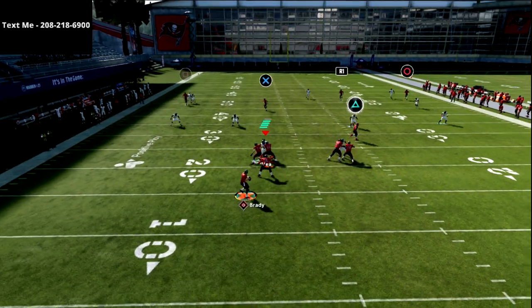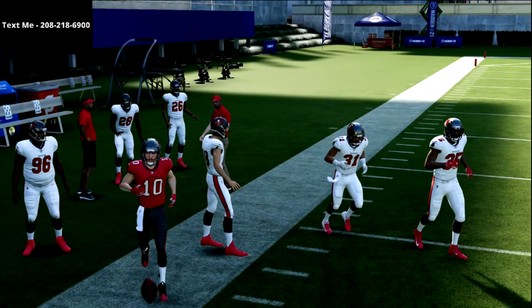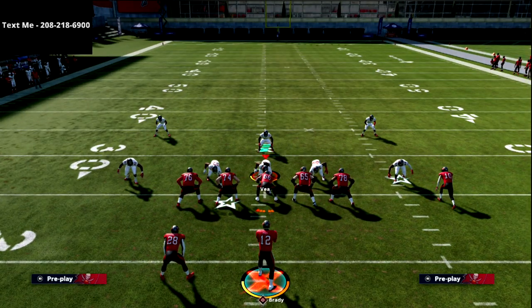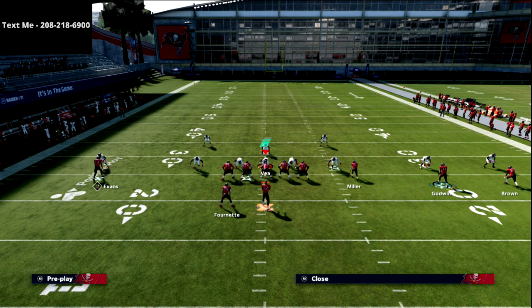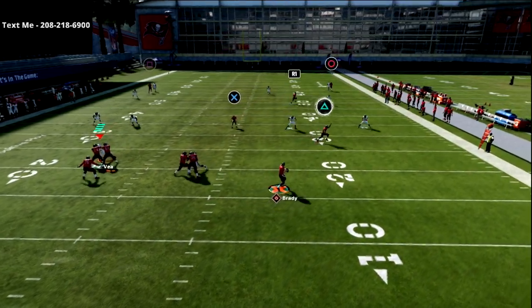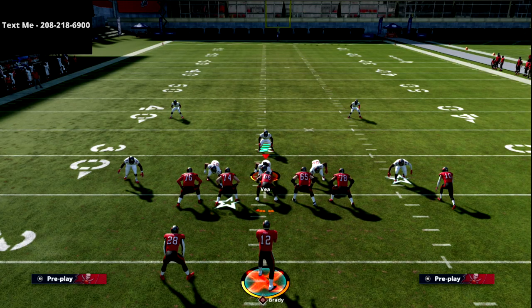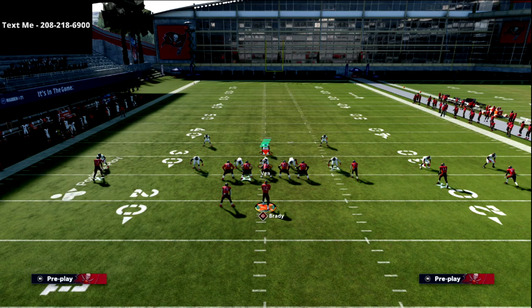You're going to see the X receiver get open on the sideline. The cool part about this formation is that it's not a tight end over there — it is a slot receiver. If I ever wanted to, I could put X on a hitch, R1 on a crosser, just motion him this direction, snap the ball while he's in motion, and that X receiver holds the cloud while that motion cross gets over the top. That's a hot route master concept you can leverage.